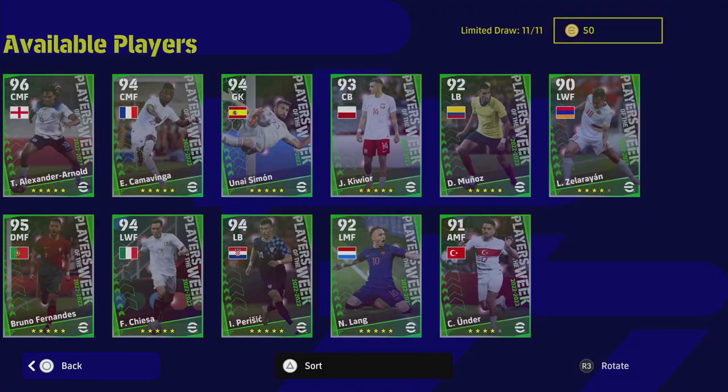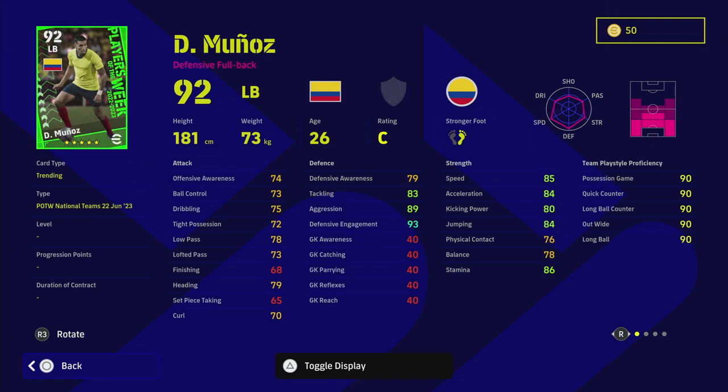We also have left back Munoz. He's a very defensive fullback and probably one of the picks of the event because I love fullbacks that have interception and blocker. This guy can play right, left or central, which is always key. He's got unwavering form, good height, excellent player skills, acrobatic finishing, sliding tackle, fighting spirit, blocker and interception, which is huge. He has 89 aggression and 93 defensive engagement — defensive engagement has become a lot more important than it used to be, and I'm going to do a video on that.